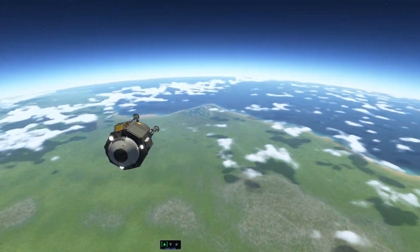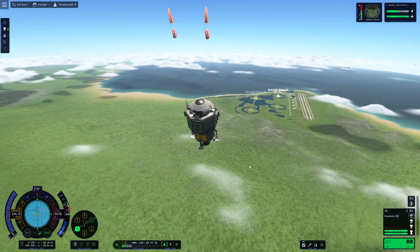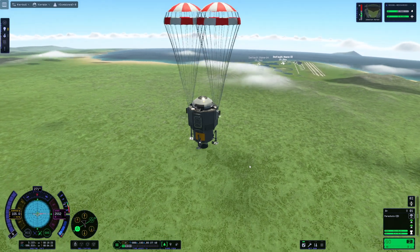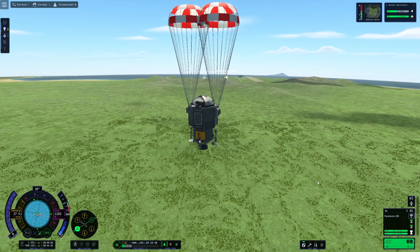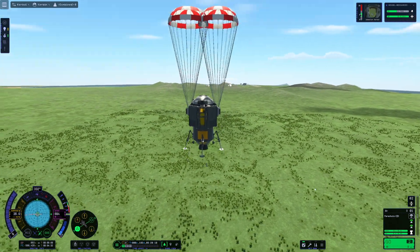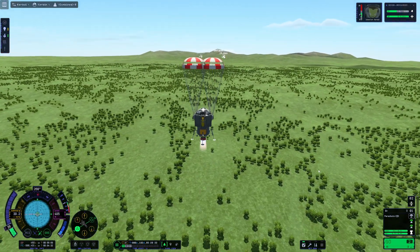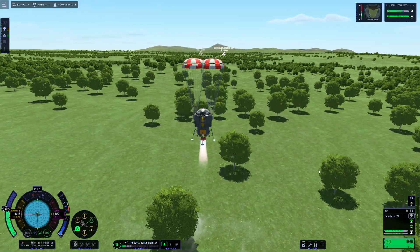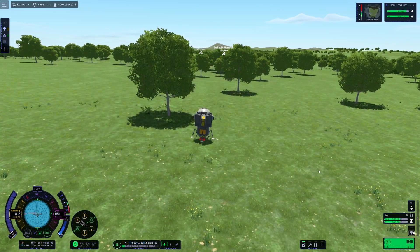As you can see, we're not too far from the space center — I'll take it. It took me a few tries to land this close, so I wasn't just going to keep reloading and trying again. This looks good for me. We'll get our landing gear deployed, get our engines burning, kill off that last little bit of speed, and a nice easy touchdown. Perfect.